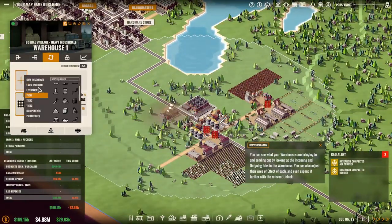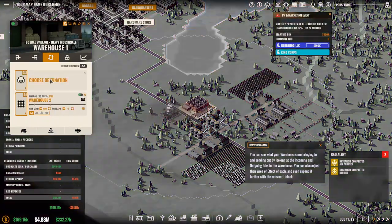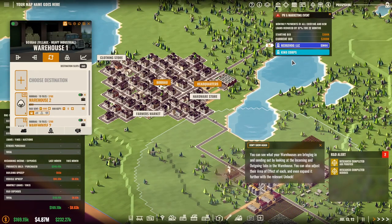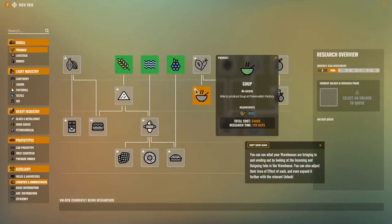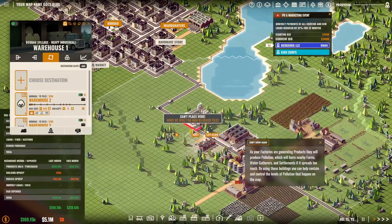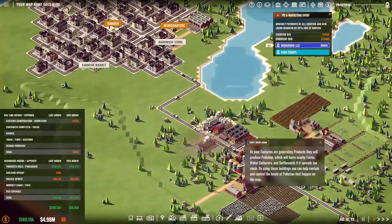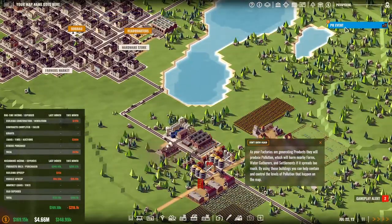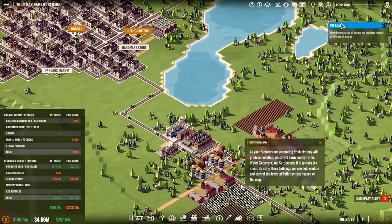I'm starting to gather farm produce and cotton. An event: monthly payments of all existing and new loans reduced by 37 percent for 22 months starting with 300k — I'll take that offer. Our air purifier has been completed as well as the berries research, which means we should really build that now. We're starting to see profits — Hedgehog monthly payments are very good. All new loans are reduced by 37 percent for the next 22 months.